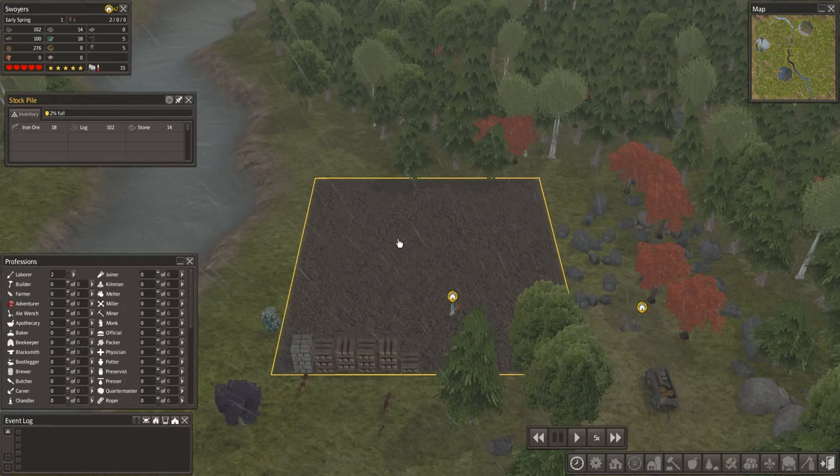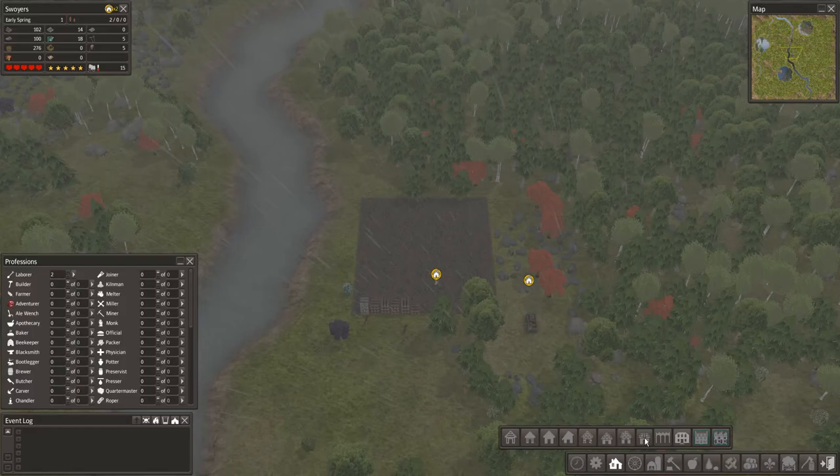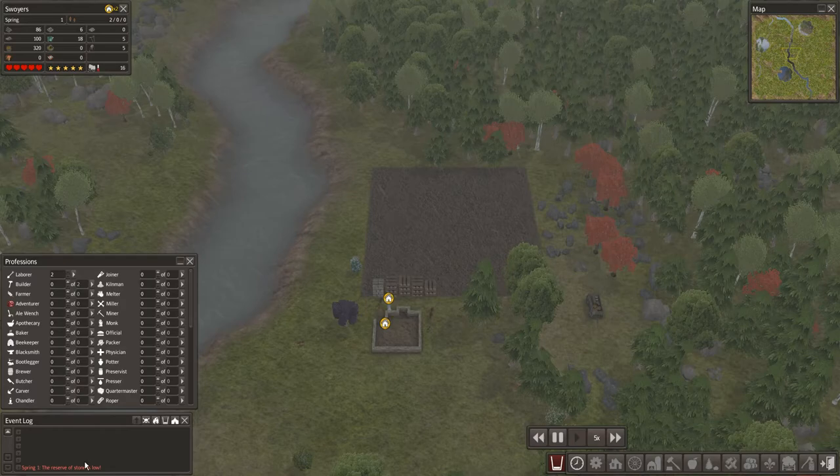You've chopped 102 logs. Not trees — logs. And before you get cold, you need a house. There are lots of different options in the new Colonial Charter mod. I'll be going for a standard wooden house because I like my basics. Build a house there. They need to bring the logs and stone.